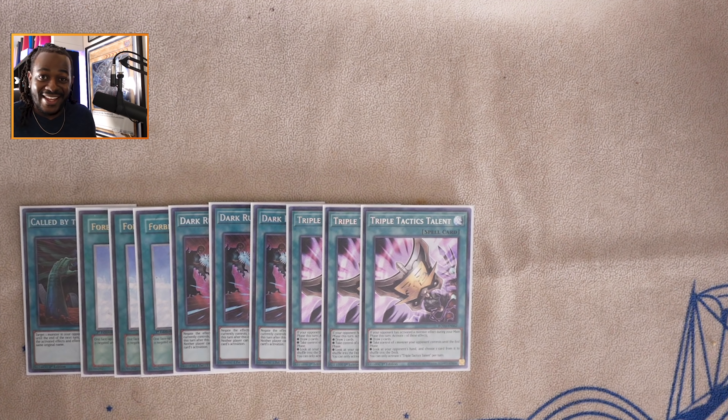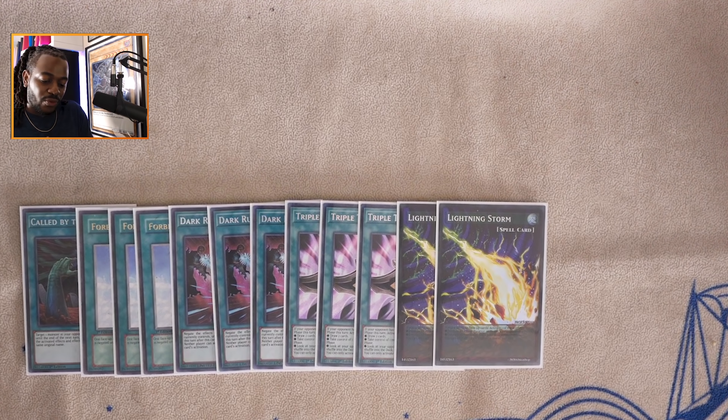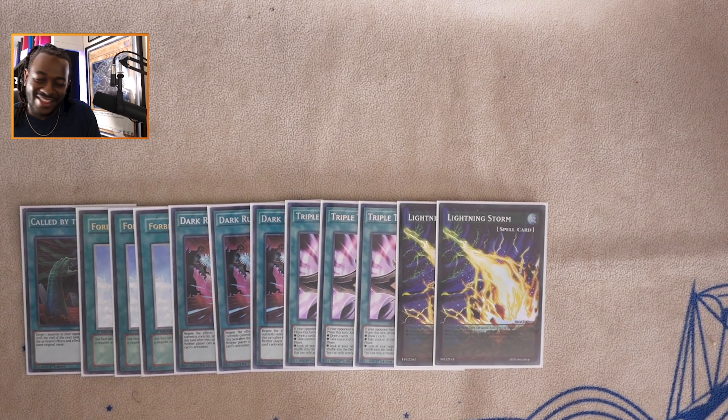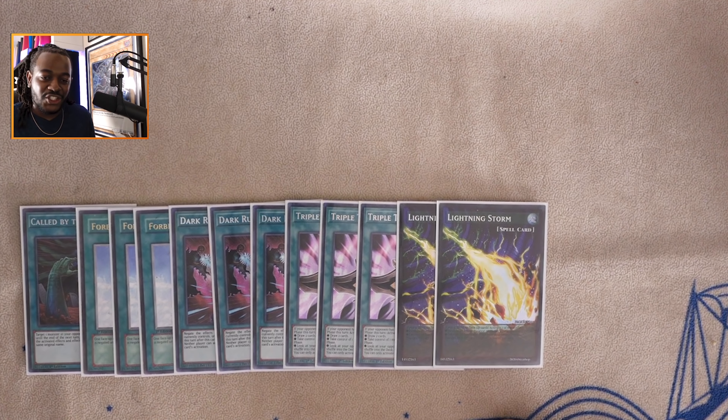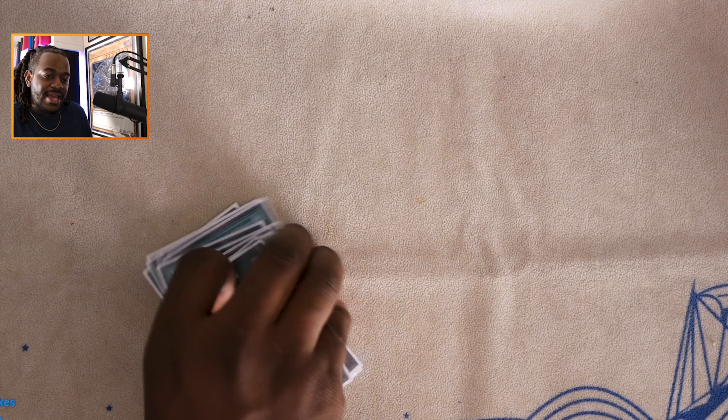One copy of Called by the Grave for opponent's hand traps and critical graveyard cards. Three copies of Forbidden Chalice — this card eats Shaddoll Window for breakfast, and also allows me to negate certain cards on the field. Three copies of Dark Ruler No More for those negation-heavy boards, allowing me to just break the board and keep playing. Three copies of Triple Tactics Talent — this card not only lets you draw two cards if your opponent activates a hand trap, but also lets you look at your opponent's hand or snatch one of their cards.